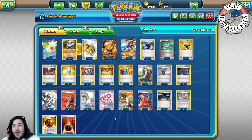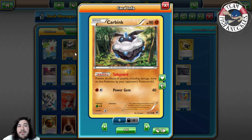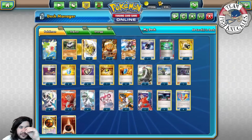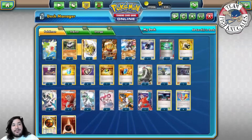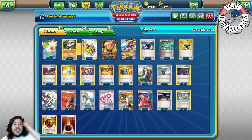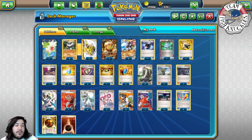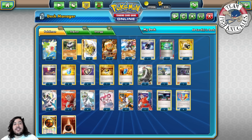This is mainly a Carbink deck with backup attackers. Carbink's Safeguard ability means EX Pokémon can't hurt you. Carbink Break has Diamond Gift, which does 20 and attaches energy from your deck to one of your Fighting Pokémon. The plan is to keep your Carbinks alive forever — in Expanded there are a ton of EX Pokémon which can't hurt Carbink, and people don't play Hypnotoxic Laser.